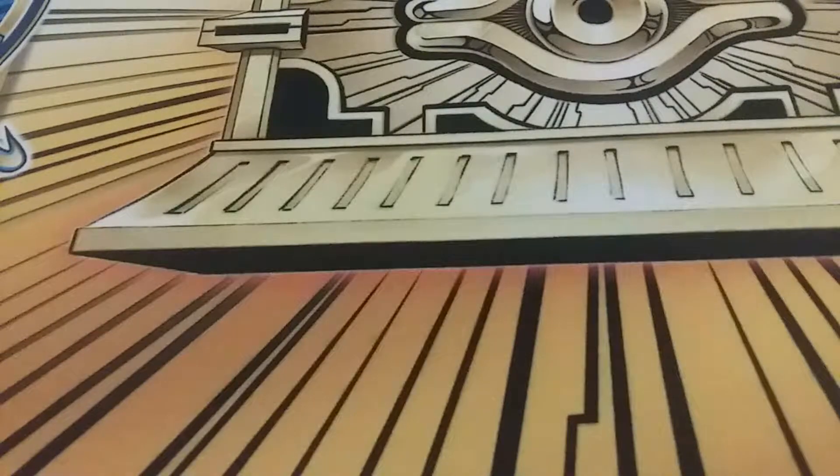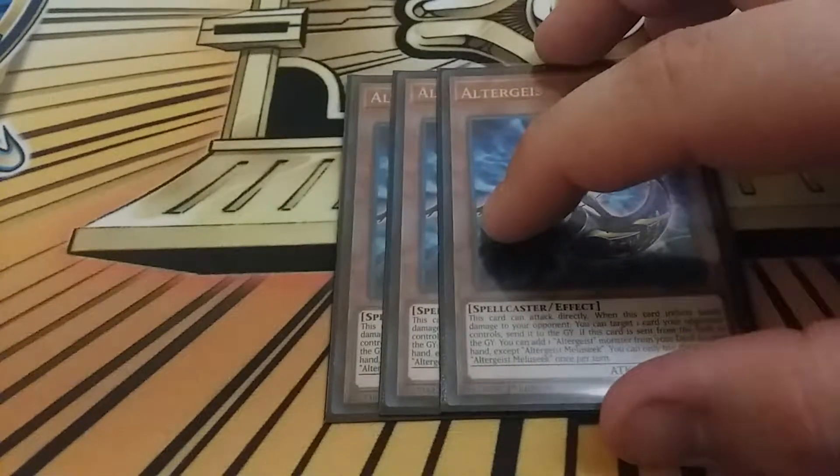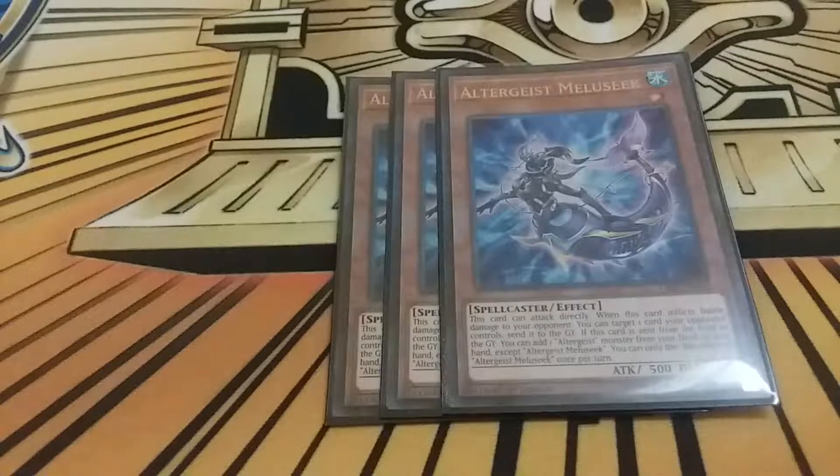Starting off with the monsters - you can't play this deck without triple Altergeist Meloseek, plus you've also got to have the one misprint. Meloseek is able to attack directly, and once this card deals battle damage, target one card on your opponent's field and pop it. You can also change this out for Link Karibo, Clara and Rushka depending on if you have Rivalry in hand or want Secret Village to go off without issues. Meloseek is just that swiss army knife for the deck.